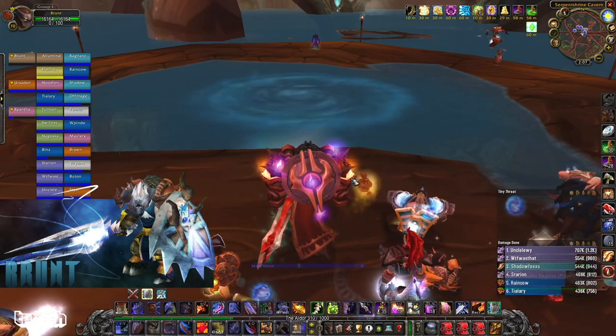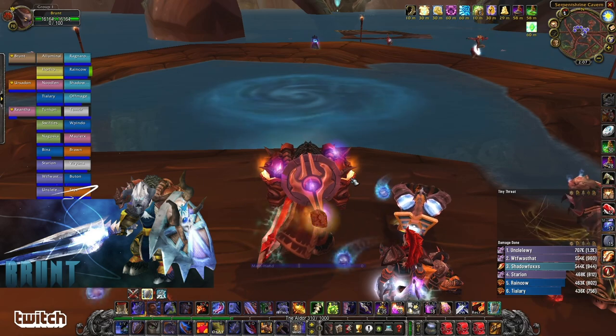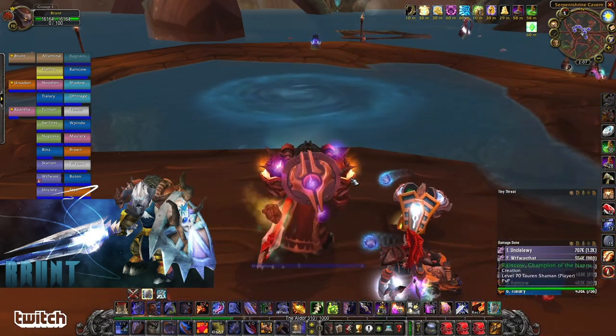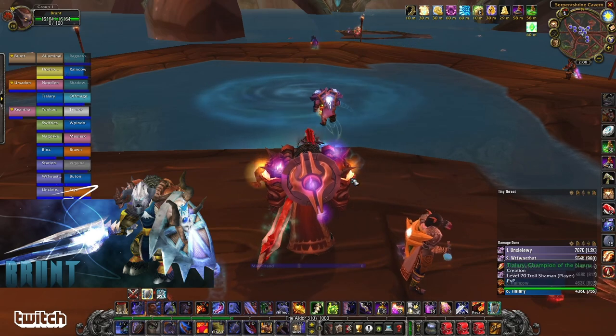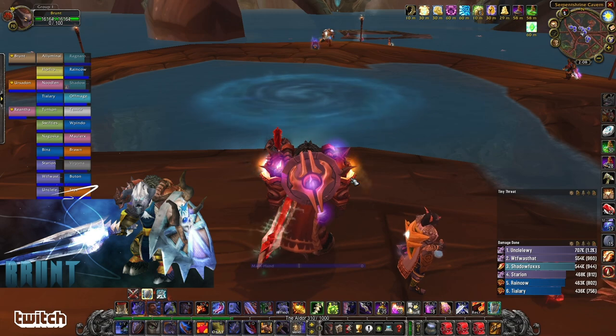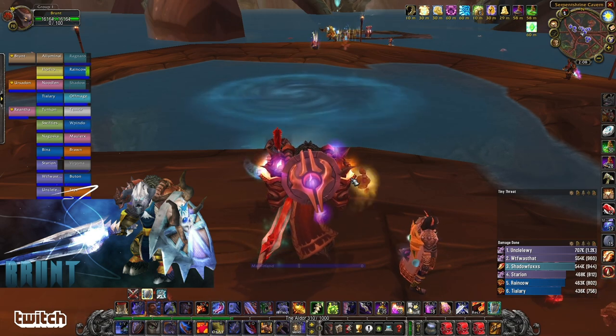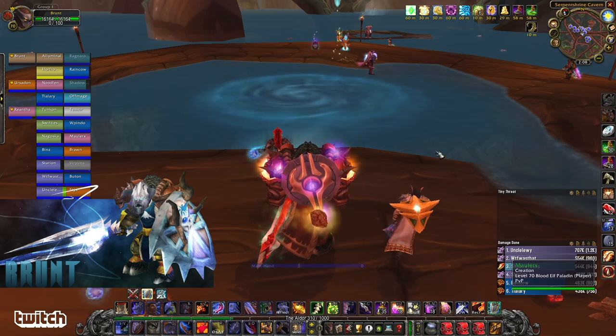The Lurker Below is one of the bosses in Serpent Shrine Cavern. He is after Hydros the Unstable, and a markedly more difficult boss for a raid to execute. Some guilds will skip this boss and go from Hydros over to Lyotas the Blind, into Fathomlord.